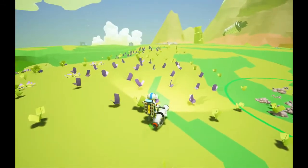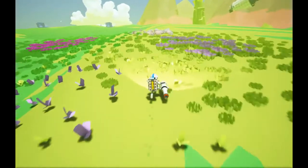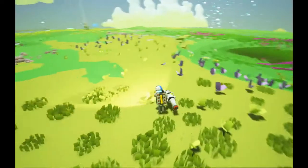So here we've got two deposits, and there's one up there on the horizon. If I take a quick sprint there, you'll see we've got some more compound — this place looks pretty compound-abundant, which is nice. There's a little cave system there as well.